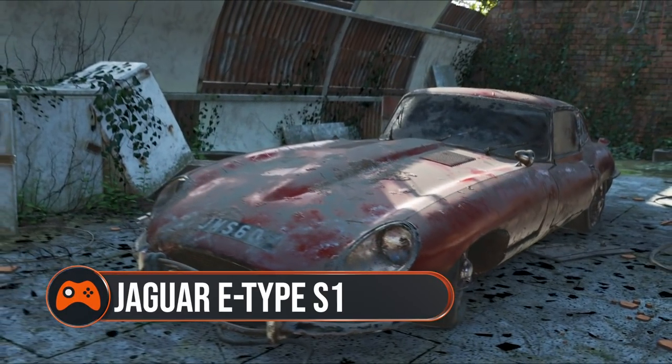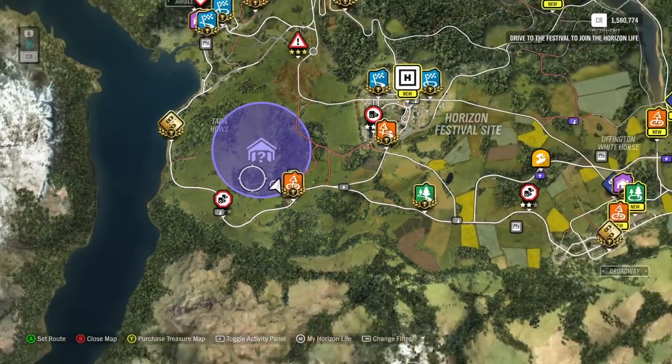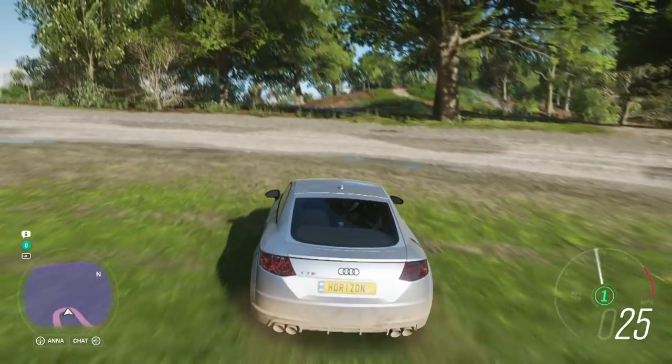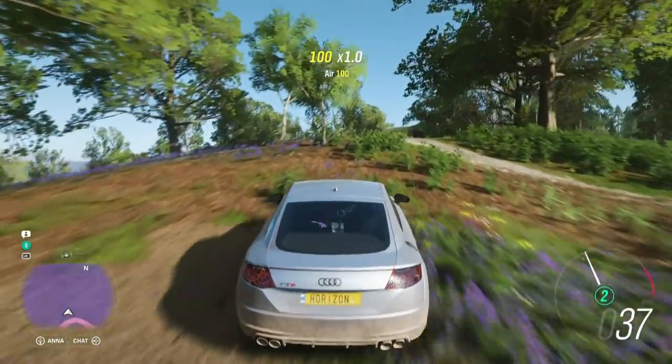The Jaguar E-Type S1. This barn unlock appears west of the Horizon Festival site. Look for the small lake within the hint circle and head north-west, past some flowers and up a nearby hill. There you'll find the barn.